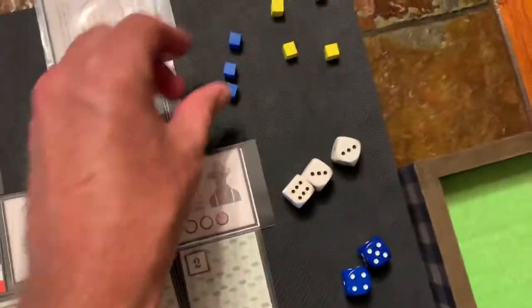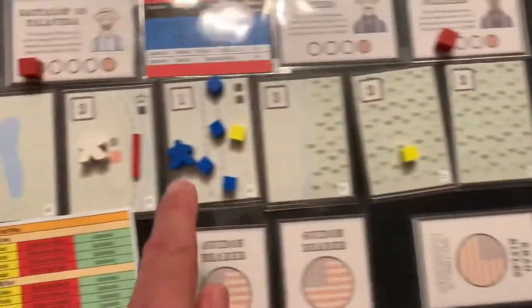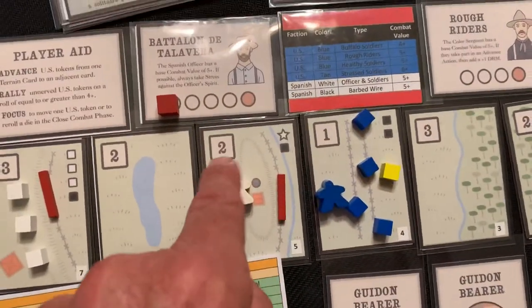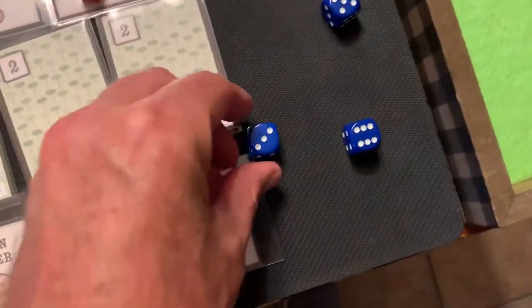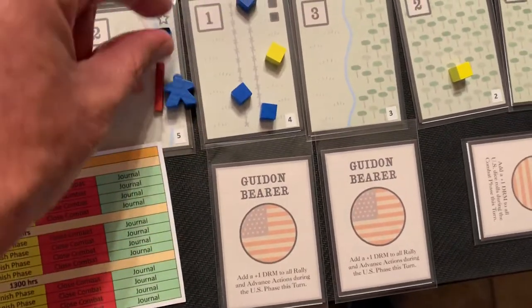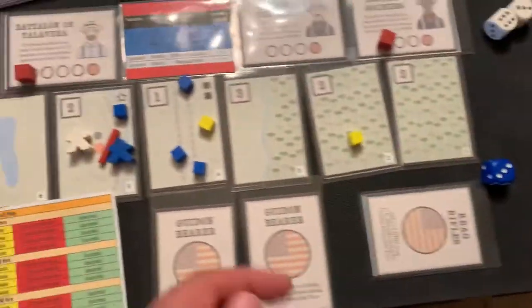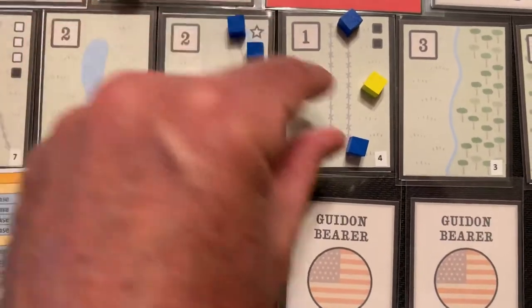Let's try rallying forces again — it's a six, so those guys rally. I want two opportunities to advance, so using my second action die. I'm subtracting two from this die roll. I have a three plus one for my leader — that's four, minus two is two, so only two are advancing. I need more guys, so let's try again with the third action die. Four minus two is two more, so these guys can get up there.